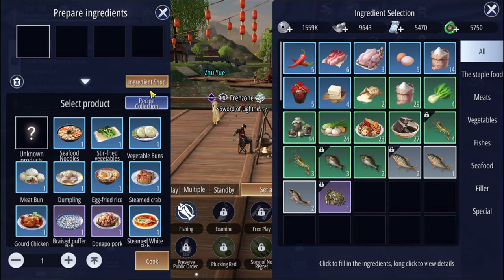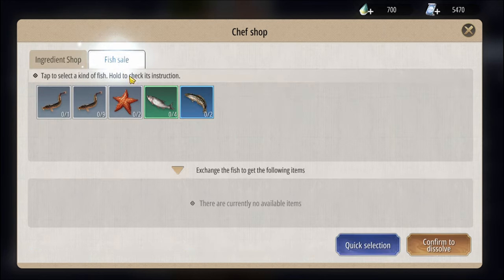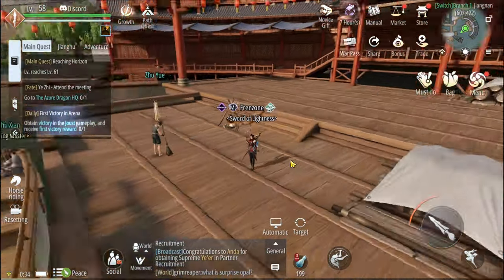Another thing you should know about cooking: always go to the ingredient shop every day and see if you can purchase items — purchase all of them if you have the required currency, because they'll be useful for cooking later on. To get this currency, go to fish sale and sell the fish you've caught. Select them all and sell everything.